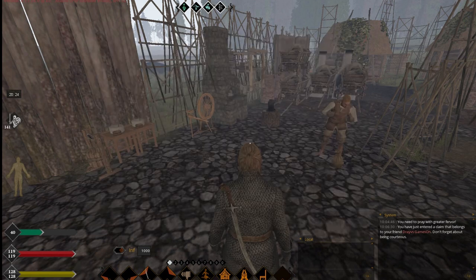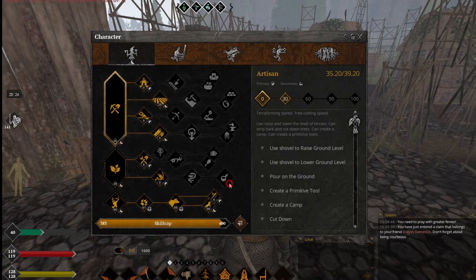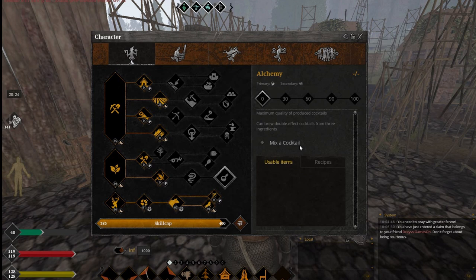So now, how does it work? Well, first of all, to make poison you will need alchemy. You will need to mix a cocktail with specific herbs and the quality and magnitude of your poison.